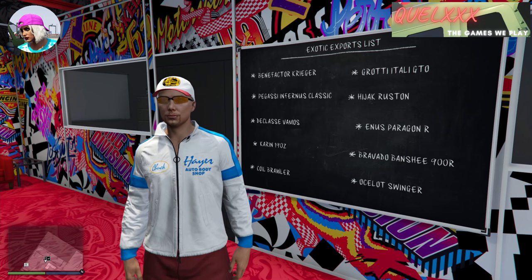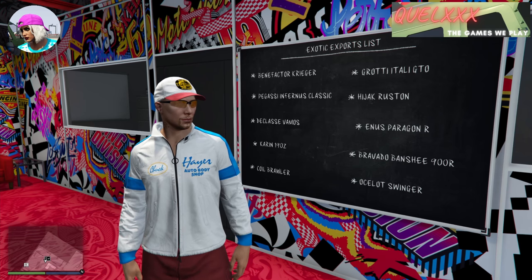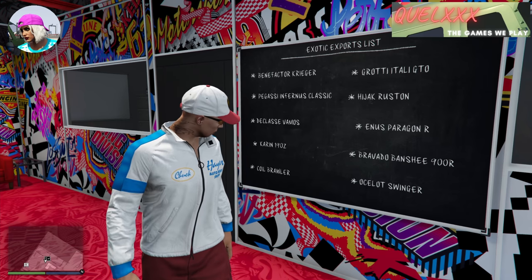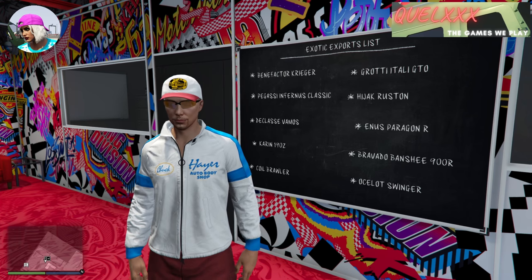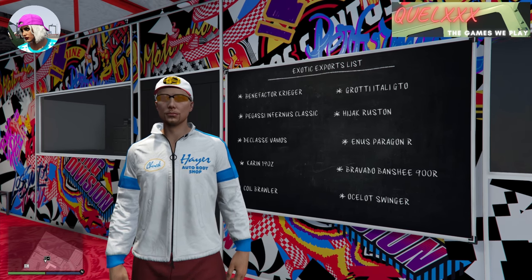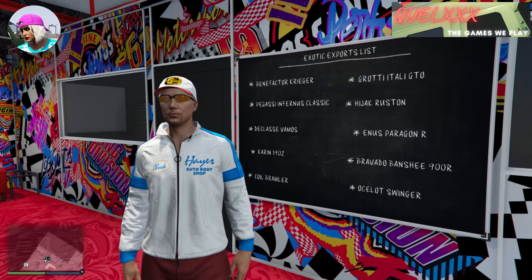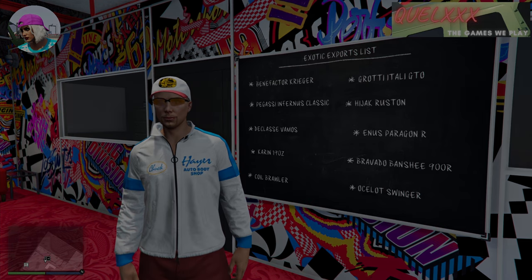Another prerequisite is that between yourself and your friend you will need to own all 10 cars listed. What we are essentially going to do is trick the game into believing that the car you are driving is actually part of the exotic exports list. You will also need, between yourself and your friend, a Cargo Bob that can be called with the Pegasus service. So if you've got all that ready, let's jump right into how we're going to do this.